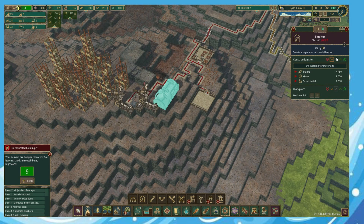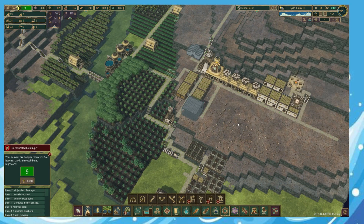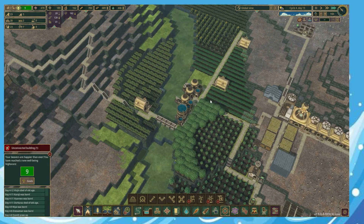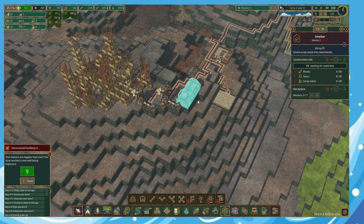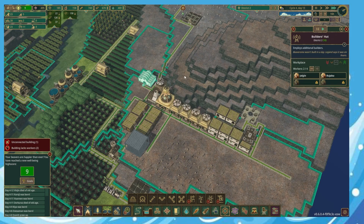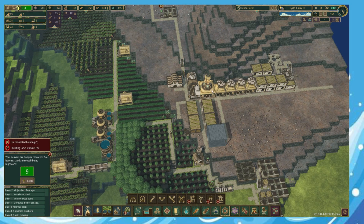Get that one built and that can go back to medium - let's get that built. That can go to low because we do have space for grilled potatoes so that's fine. 11 vacancies - let's drop the haulers down to 4 and drop the builders down to 2, that leaves 5 vacancies.